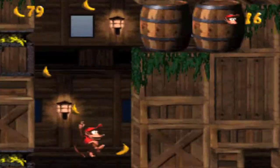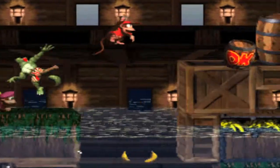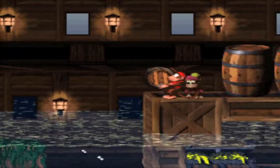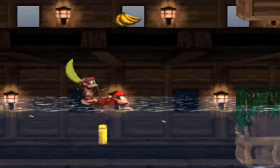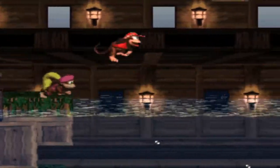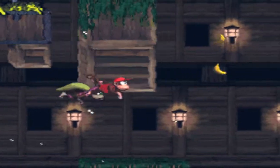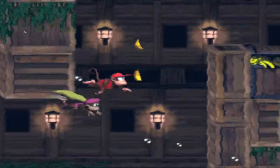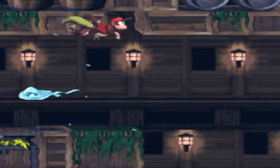Lockjaw's Locker — pretty cool level with cool music. There are a lot of hidden things you'd never expect, lots of shortcuts. In this level we have water — not a full water level like in DKC1, but half water, half normal. So you can go in the water and then come back up. There's a banana coin up there, and there are enemies called Flotsams which are really weird-looking.